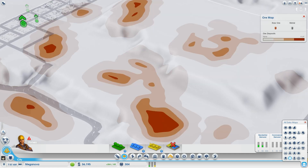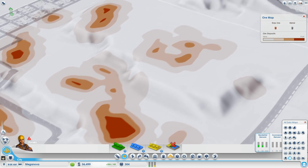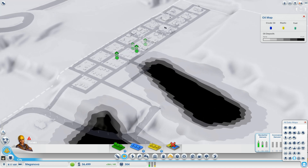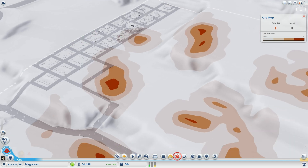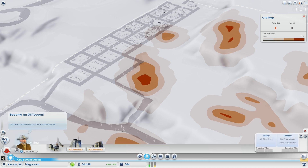Looking at resources available on this map, we have coal around the center, ore all around, and some oil as well. That's exactly why I picked this map — I wanted all three resources available. That's going to be the way to make the most money, but for this tutorial we're focusing on ore.